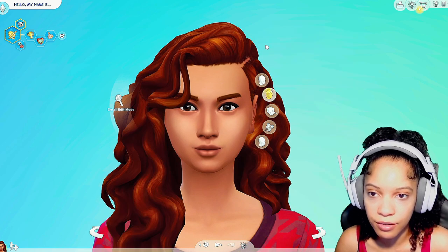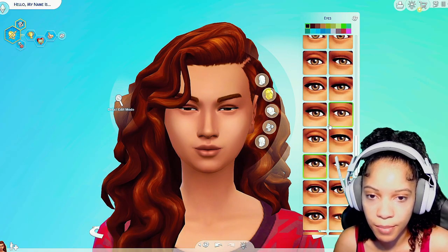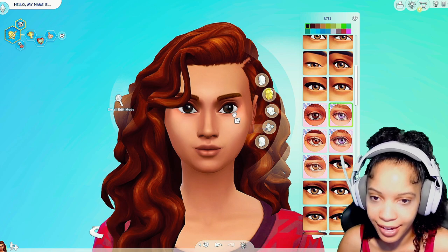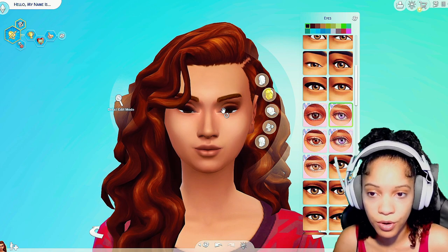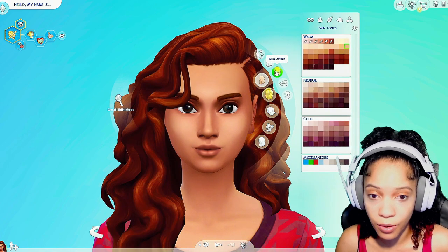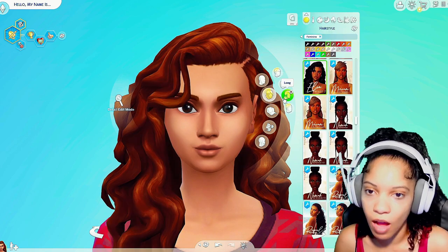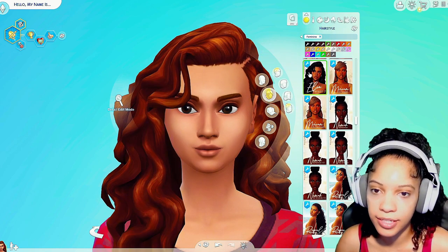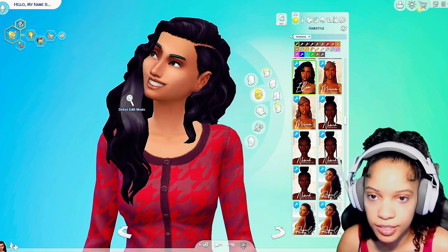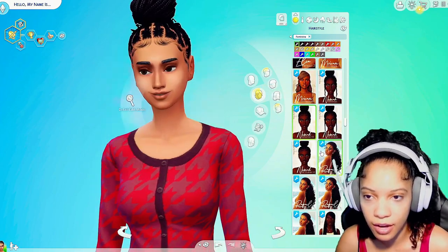We're gonna touch up these eyebrows — that doesn't look too bad. We're gonna do something with this hair color, I'm not really liking the light light brown, just darkening it a little bit. For her eyes, I know we got some eyes from the mod thing so we're gonna use one of our modded eyes. I definitely have to get back on that site and download some more mods. Alright, we got our eyes, we got our eyebrows — let's do something to her hair. I'm liking the braids, I'm liking this full look too.